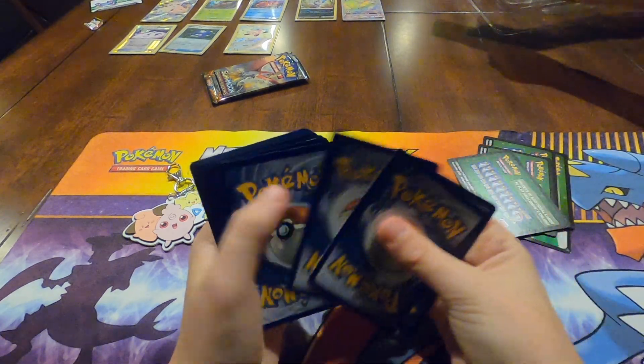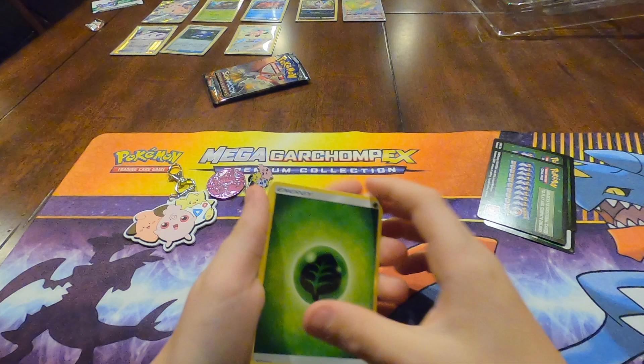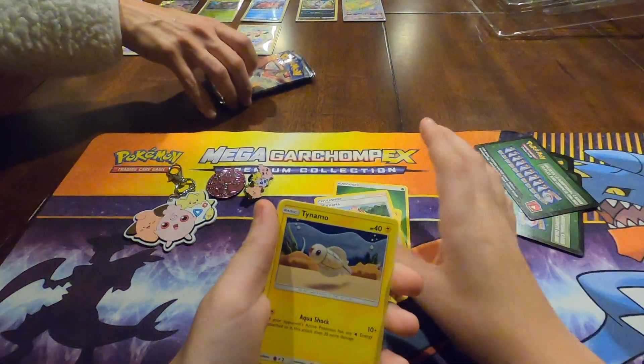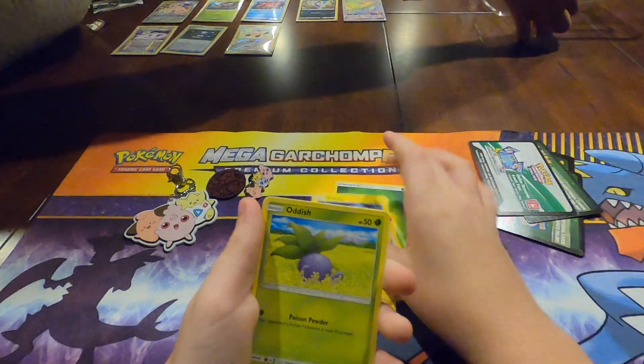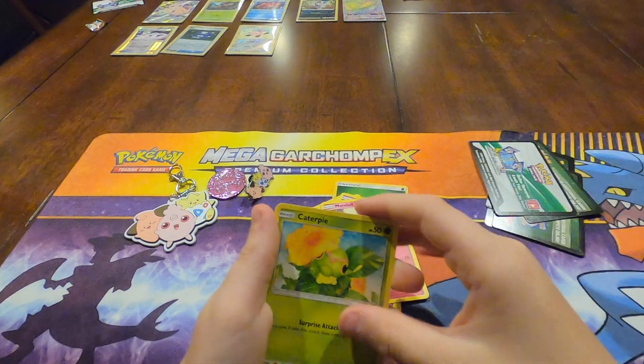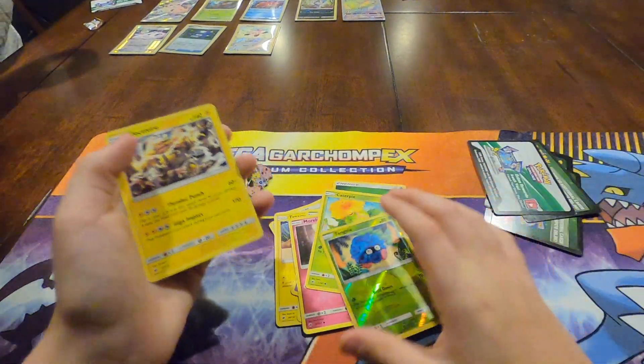One, two, three, four — put it to the front. And a Leaf Energy, Giratina, Solrock, Palmira, Tangrowth, Oddish, Duskull, Morelull, Caterpie, Reverse Hollow Tangela, and an Electivire — very regular rare. And I'm about to open the Sun and Moon next.